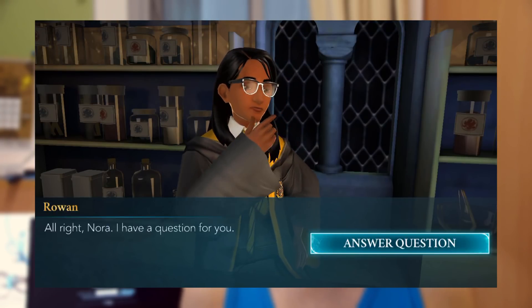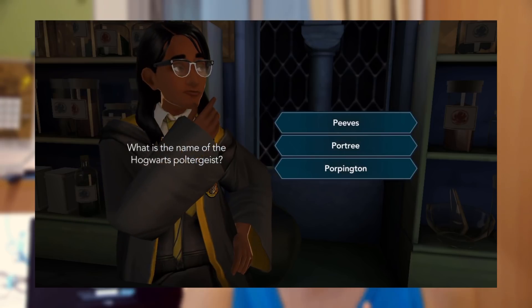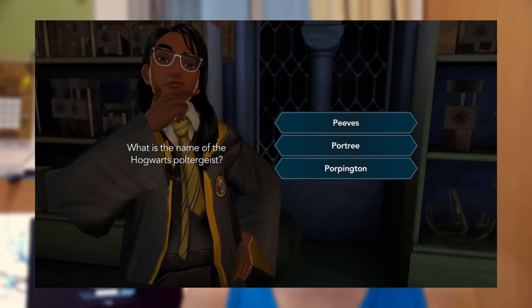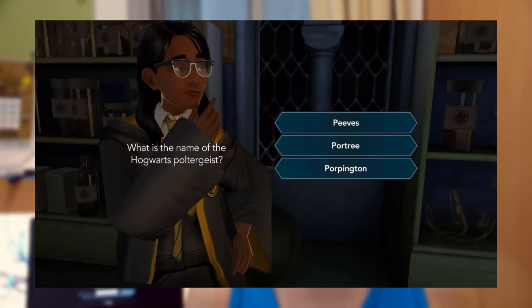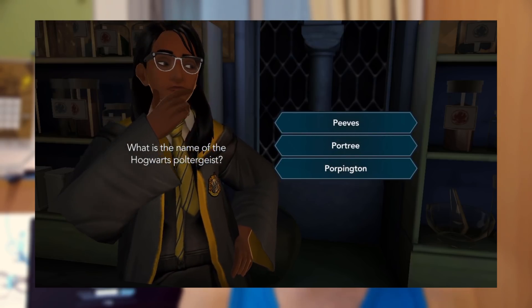At certain points during a task, you'll be asked a question — most of the time these are Harry Potter trivia. If you've read the books or seen the movies, you'll likely know the answers. For example, it asks 'What is the name of the Hogwarts poltergeist?' — nothing to do with potions class at all. If you've only seen the movies, you might not even know the answer is Peeves.